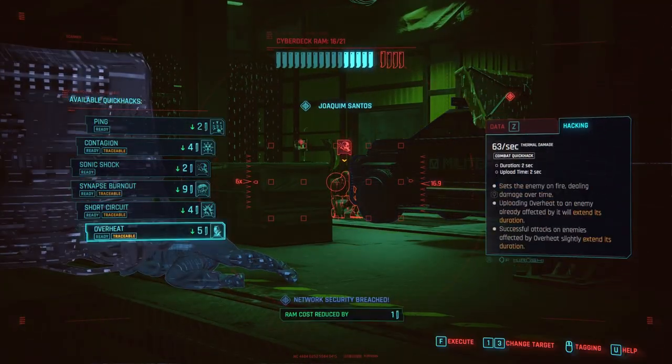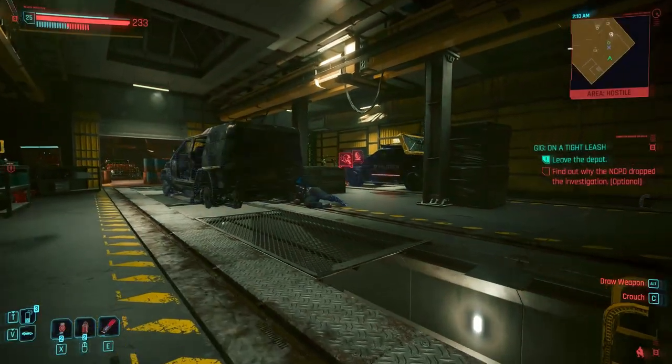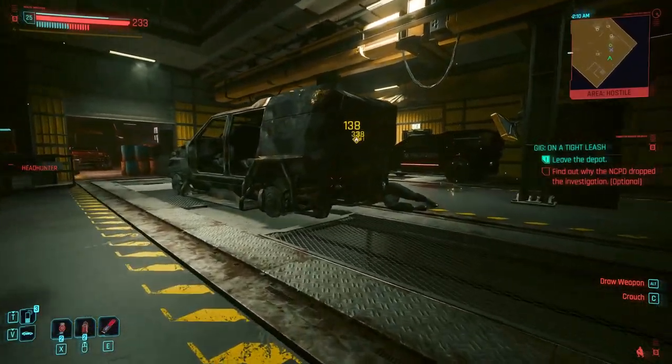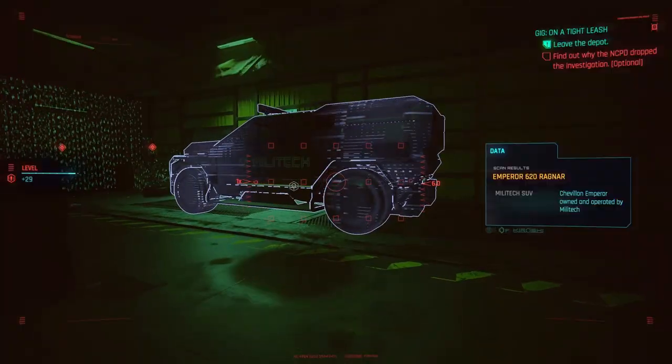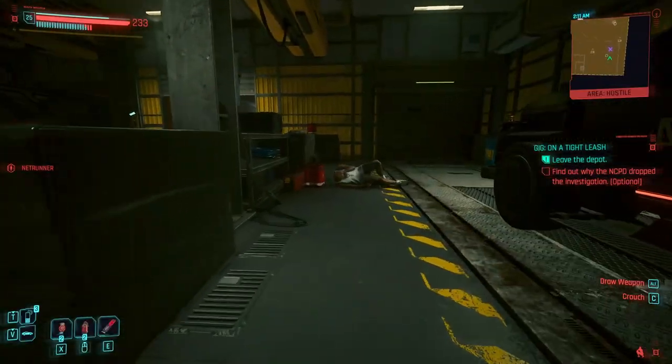Once players reach level 60 in the Netrunner skill, they gain access to Overclocking, a powerful ability that reveals nearby enemies and allows for quick hacks through walls and cover. This is my personal favorite.